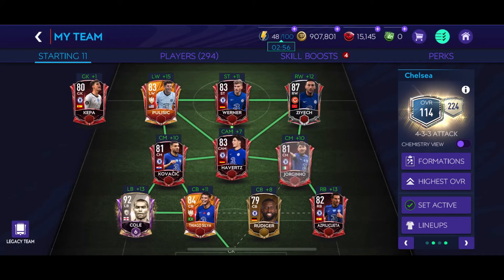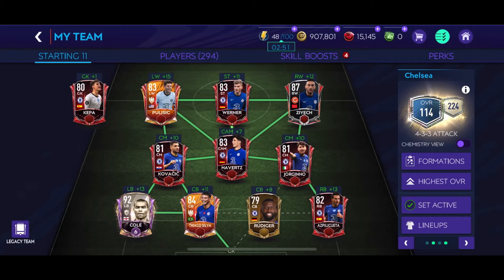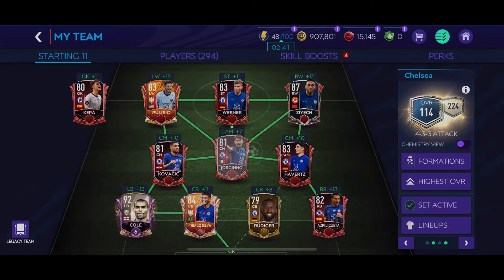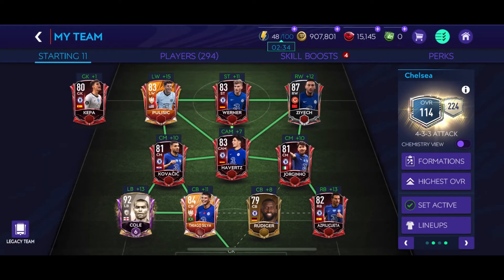Here we are just trying to move around the possibility of the CMs and the CBs to see whether it affects the chemistry. This is better — putting it back gives us 224. Otherwise it drops to 213. Although this works to 225, but they're in the wrong positions and it affects the skill boost itself.